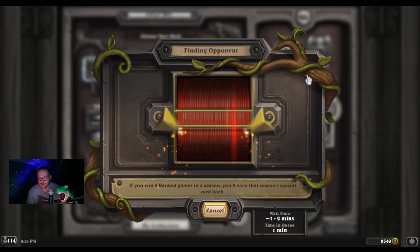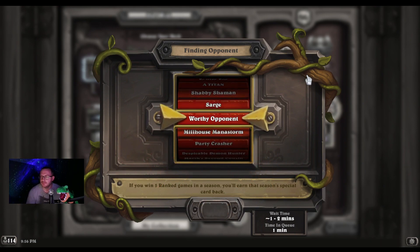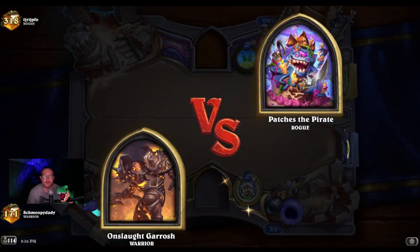There's a lot to play in Wild. Pirate Rogue's good, Miracle Rogue's good, and stuff that beats those decks is good. And yet another Reno Priest — I'm in trouble. Oh good, we finally got a Rogue.